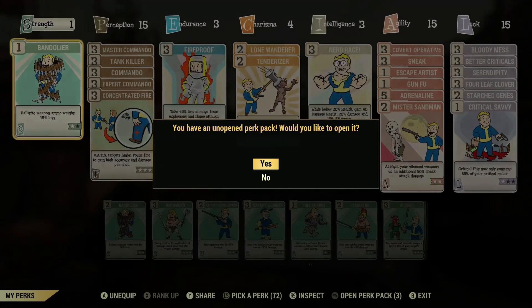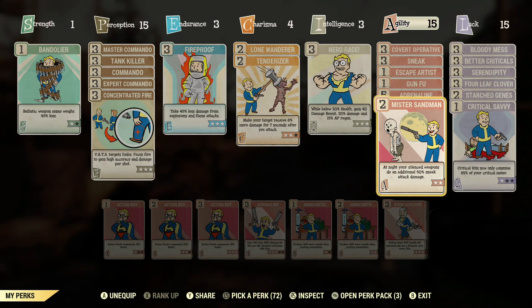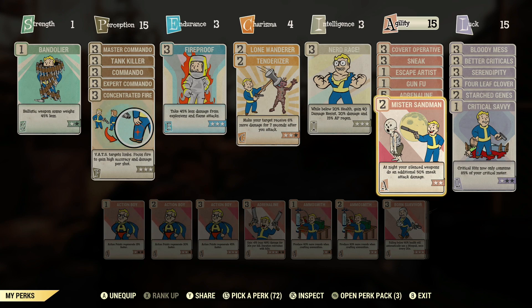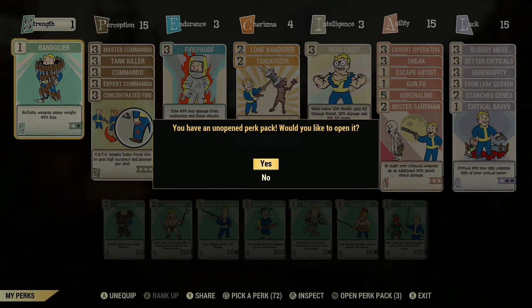If we take a look at what the Mr. Sandman perk card says, it says at night your silenced weapons do an additional 50% sneak attack damage. Nighttime in this game starts at 6 p.m. and finishes at 6 a.m. Covert Operative gives you 2.5 times sneak attack damage, so 50% more should be an extra 1.25 times, which means 2.5 plus 1.25 gives you 3.75. But for some reason Mr. Sandman is bugged and it doesn't register the full amount — you only get 3.5 times sneak attack damage.